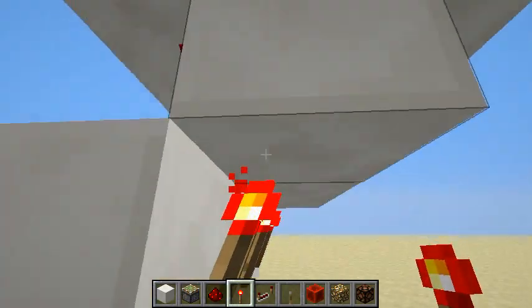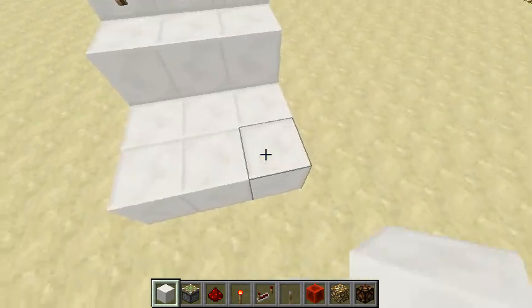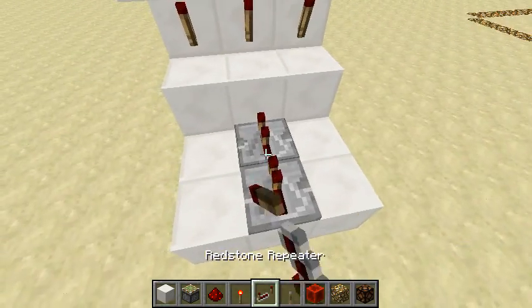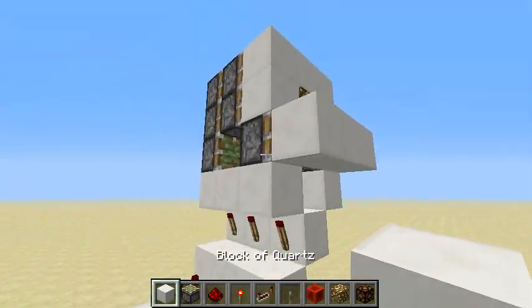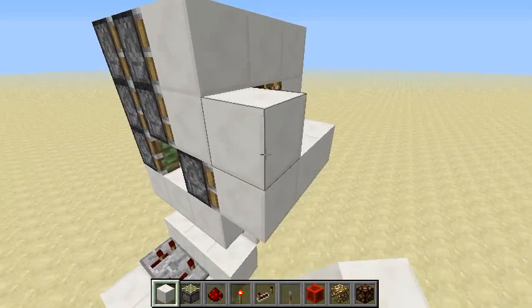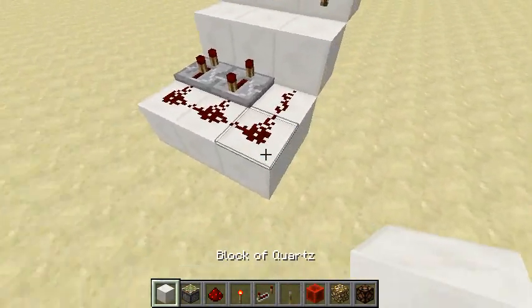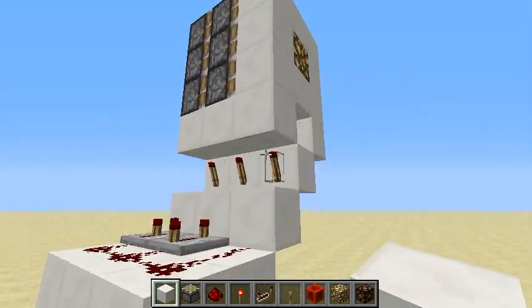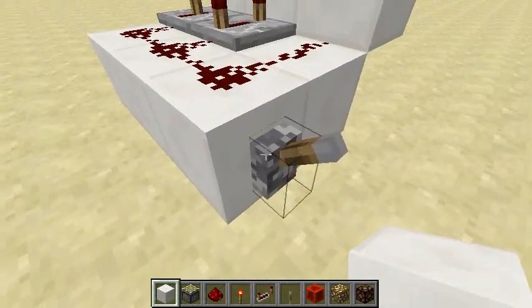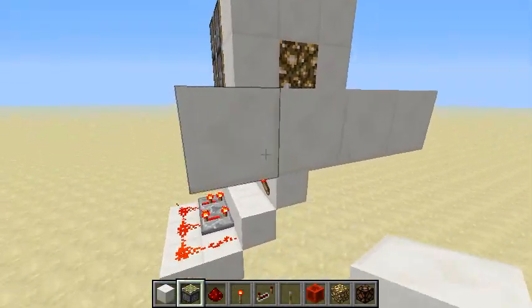Start by placing three blocks here and control the bottom pistons with this two-by-two-by-three platform. Four ticks in the middle, two ticks here, and where the front of the circuit will be, make an L-shape like this. We can already control the pistons in the bottom.